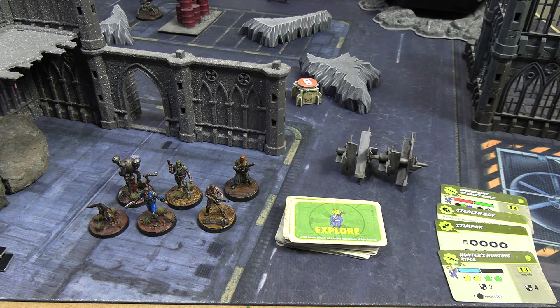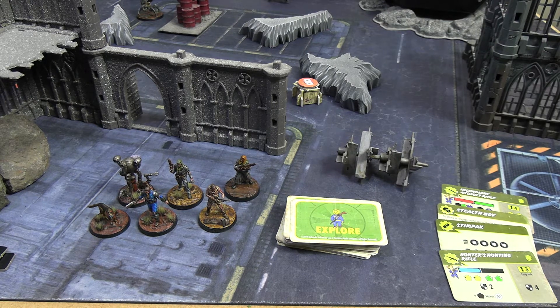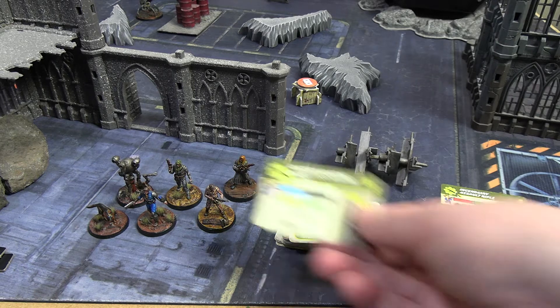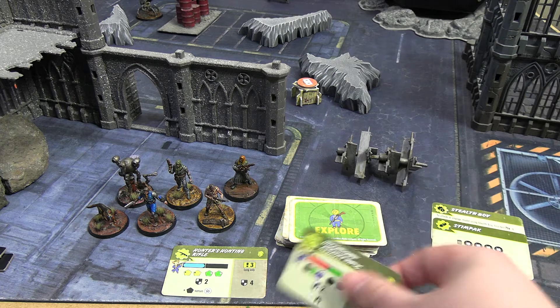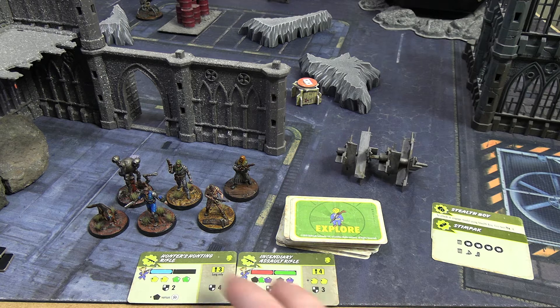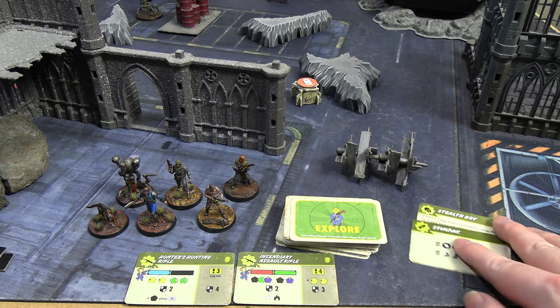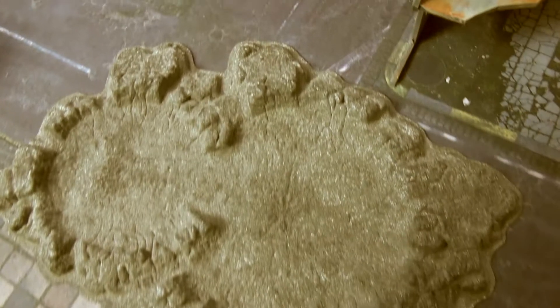I'll take the 20 caps. That puts us at 220 caps. I want to buy another stores, which is 150, and that means we can take two items into battle. For this battle I'm going to take the hunter's hunting rifle and the incendiary rifle — not sure who's going to use them yet. We'll go over that when we cover who we're using. We'll store the stim pack in the Pip-Boy, leaving us with 70 caps, which I'm going to bank.